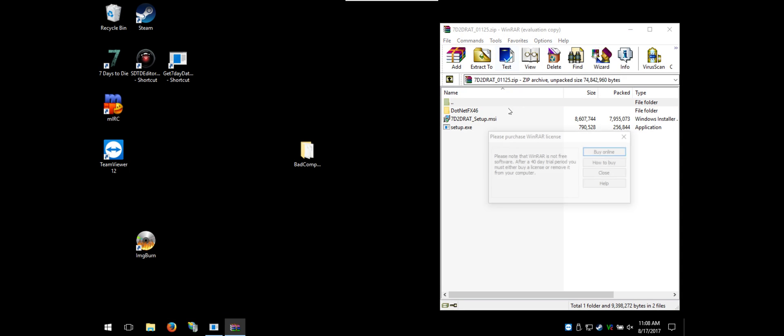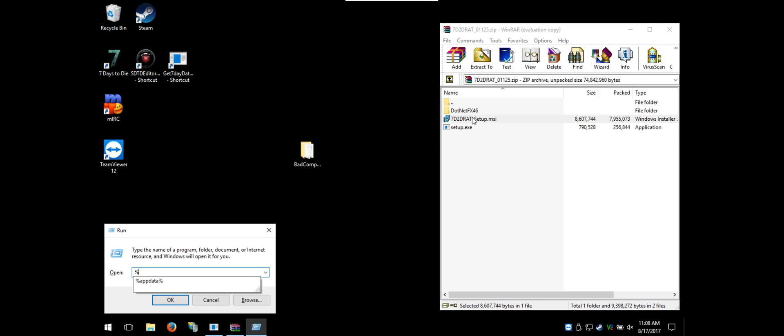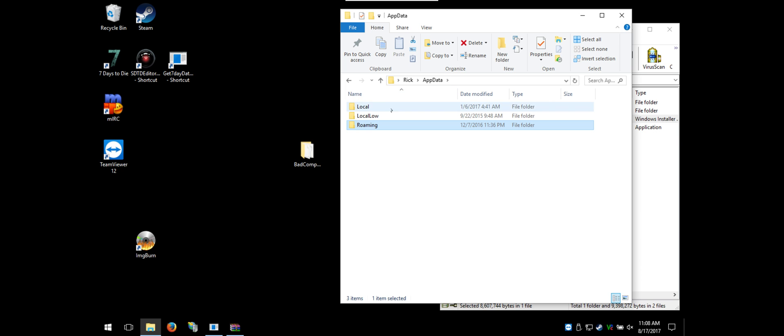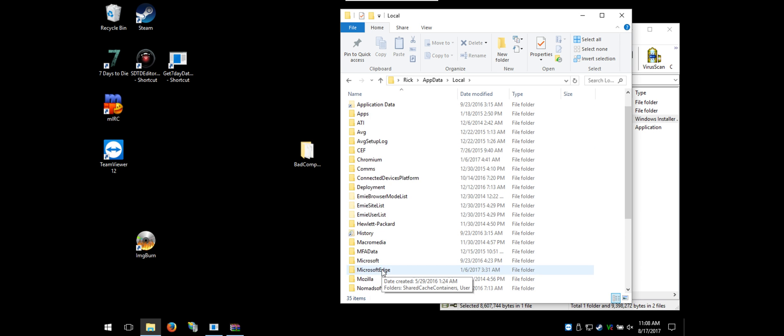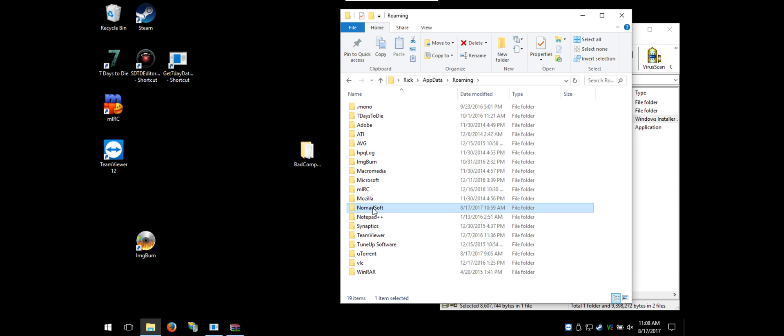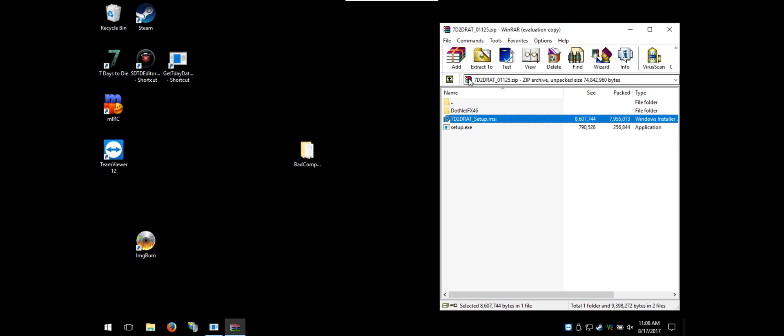Open it up — I'm using WinRAR. Now, if you already have a previous version of RAT installed, this will cause errors. So first, go to Start > Run > AppData. Find the Nomad Soft folder in Local and delete it. Then go to Roaming and delete the Nomad Soft folder there too. That is very important to do, otherwise you'll end up having to do it anyway after RAT crashes on you.